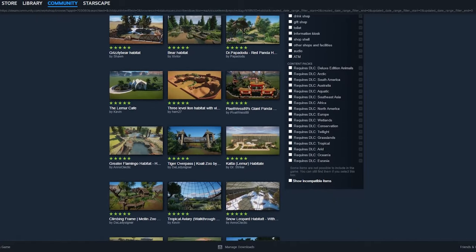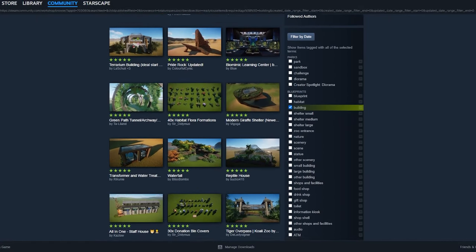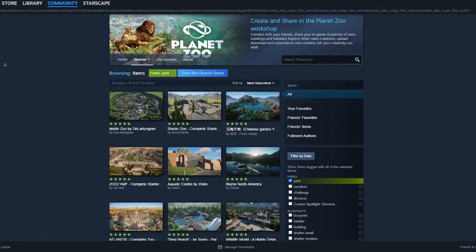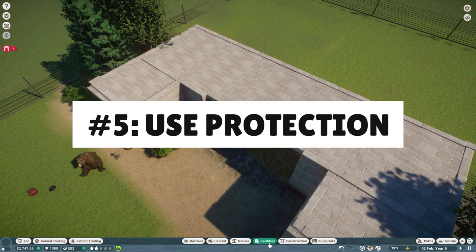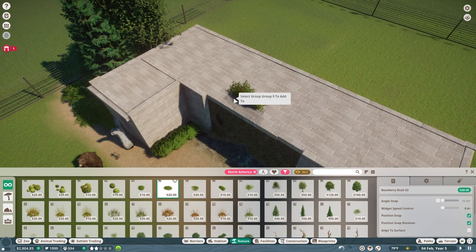Tip number four: workshop it. Not everyone wants to spend hours upon hours perfecting an entirely custom penguin enclosure that perfectly mimics their natural habitat — I get it. But there are people that do exactly that and more. Whether you take inspiration for your own creations or build a whole zoo with just items from the workshop, there's no wrong way to play. Seriously, there are so many awesome things to find in the Steam Workshop — go give it a look.